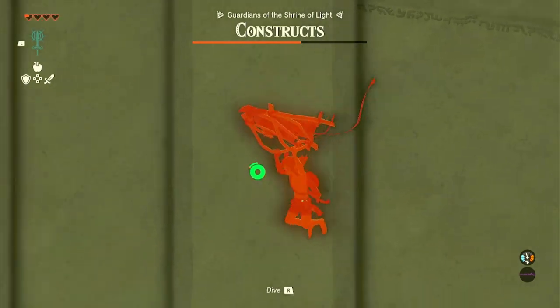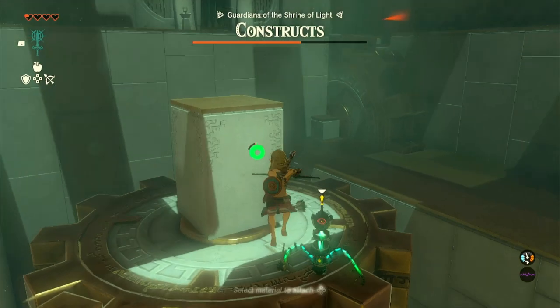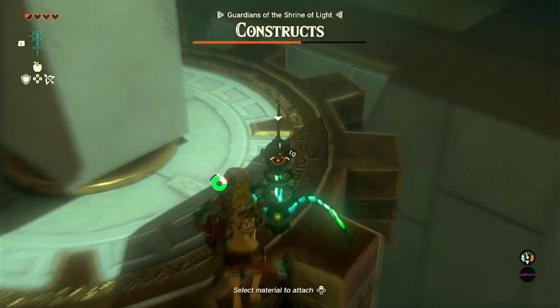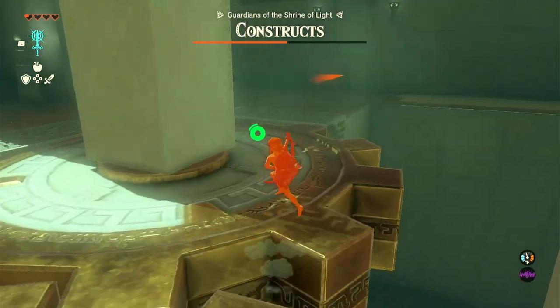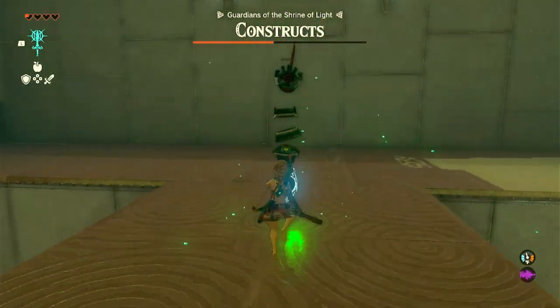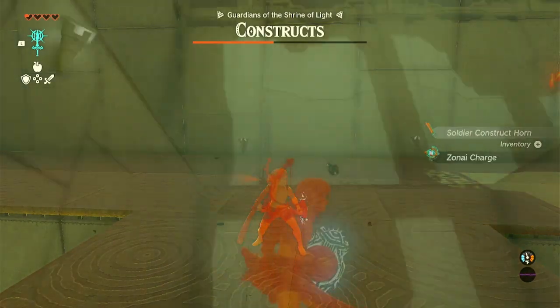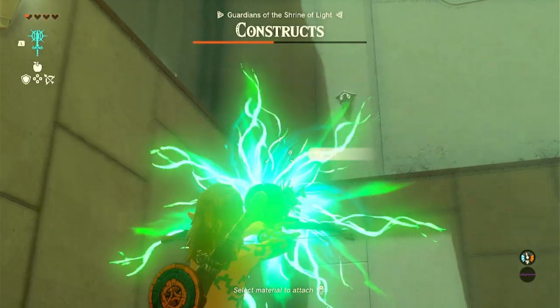Fly straight forward towards a Construct on the moving gears. You can use bullet time to take it out in one shot. Then you're going to double back towards another Construct that is patrolling the area. When you see it, defeat it quickly and make sure you don't get hit by any of its attacks. If you look towards the back wall, you'll see up on the ledge that there is another Construct patrolling the area.